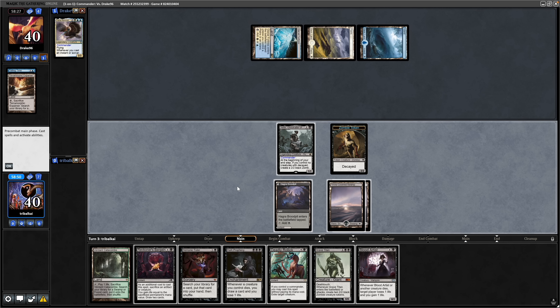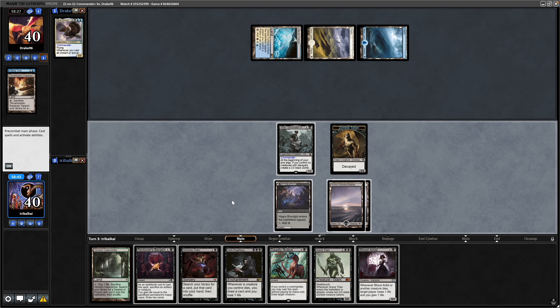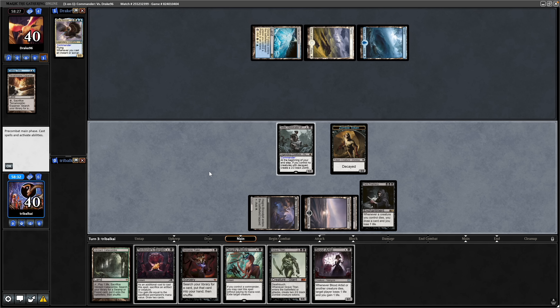Throw down a Swamp. We have seven cards in hand here, so I have to be careful getting down things like Dark Prophecy, but I suppose that will keep our hand full. So I'll get down the Dark Prophecy and we can start drawing cards here.